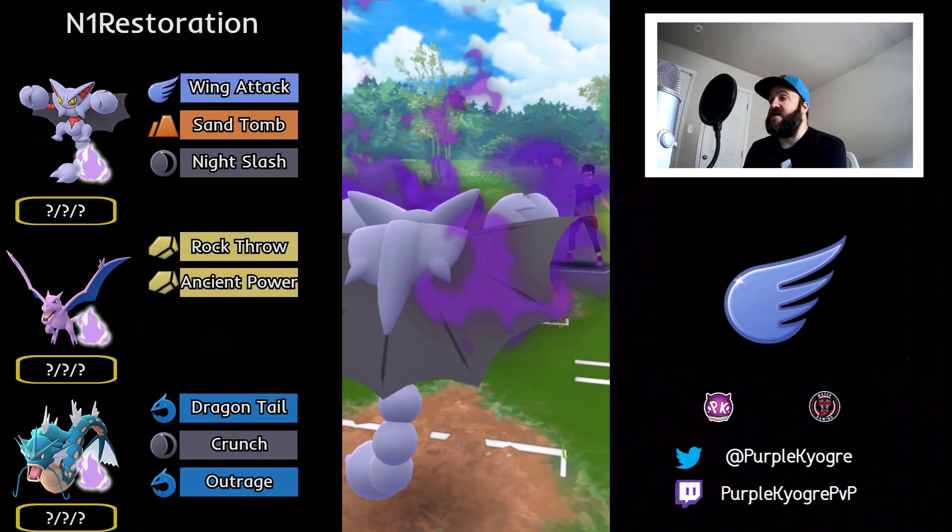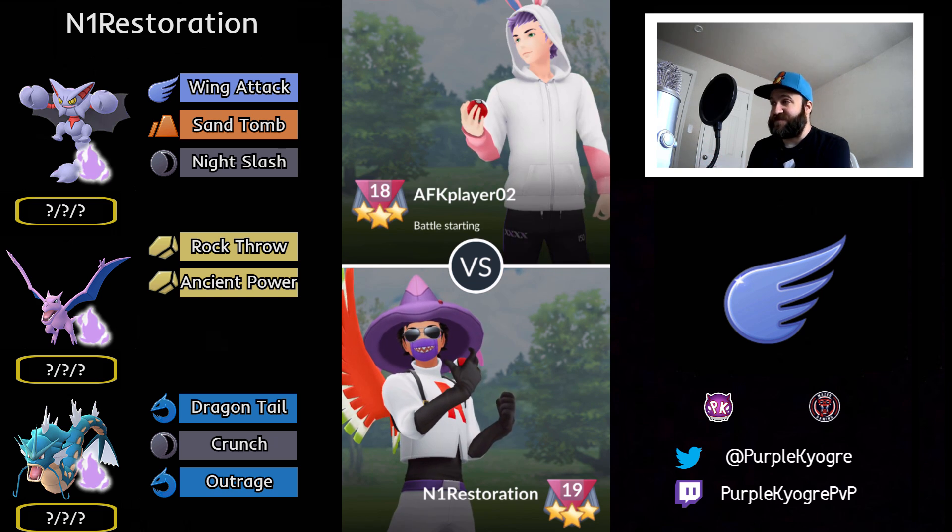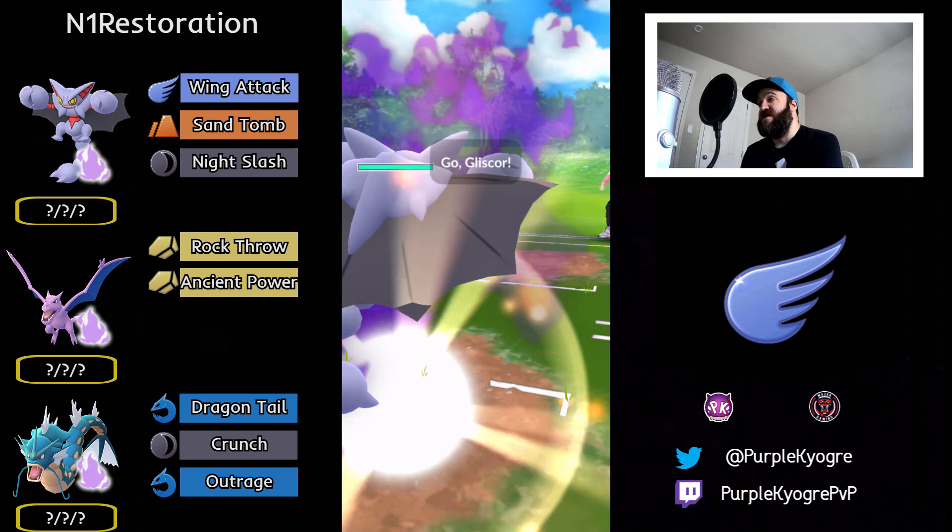In comes that Togekiss. Wing Attack down that Togekiss, and that is going to be a great game. These battles are fast-paced, ladies and gentlemen — they really are. The set can end super fast.